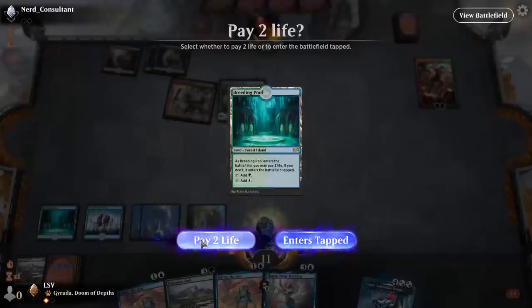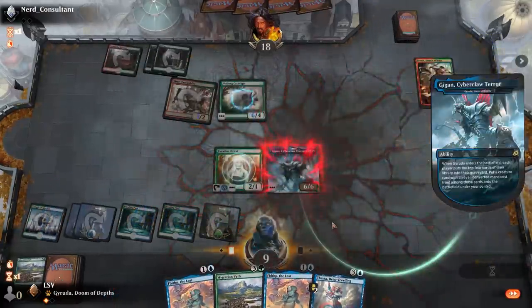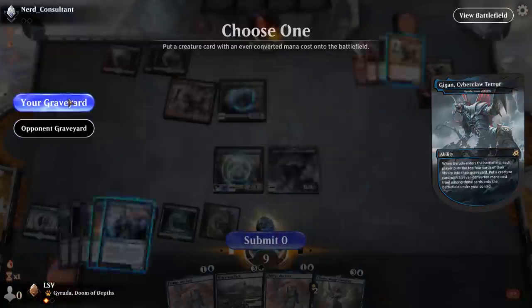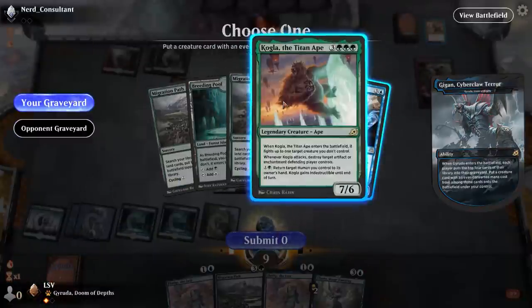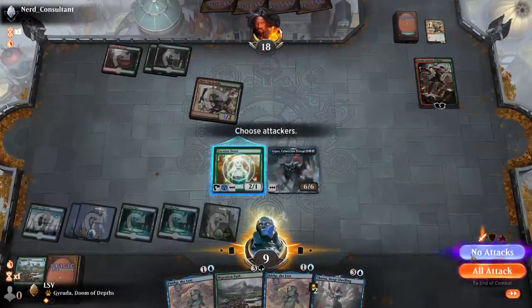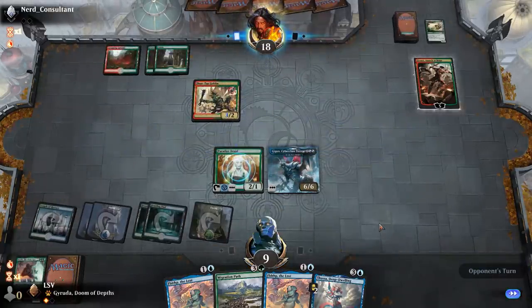They didn't get to attack with the Shifting Ceratops though. Shifting Ceratops — that's a pretty substantial threat against me. I'm going to play Gyruda here. Good thing I've got Kogla. I think I'm not going to get greedy — I'm just going to trade for the Shifting Ceratops. Getting them to have a Shifting Ceratops in play is a lot more threatening than anything else.